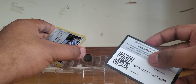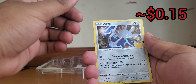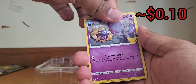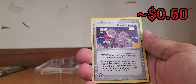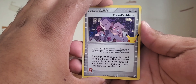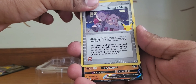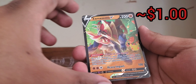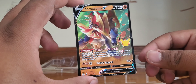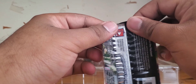I haven't gotten any regular holos yet. There's your code — good luck on your pulls. We got a Dialga, Cosmoem — and behind that, we got a Rocket's Admin! That is a beautiful card. You can kind of see the holo on it — it looks beautiful. Then on the back we got a Zeraora V. This card looks absolutely amazing.